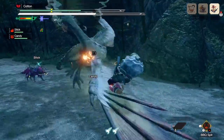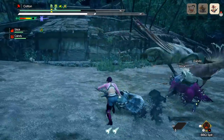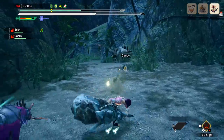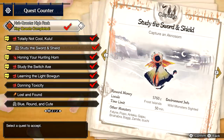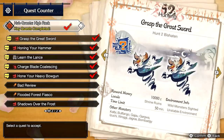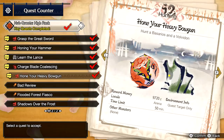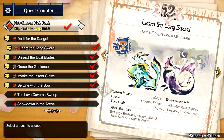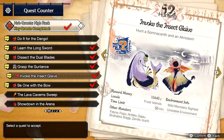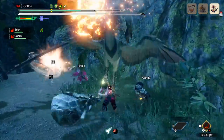I unlocked the skills for all 14 weapons and tried tons of different combinations — iron and bone was definitely the simplest I found. As for quests, at Hub Star Rank 4 you will unlock the switch skill quest for sword and shield, hunting horn, switch axe, and light bow gun. At Hub Star Rank 5, you unlock the switch skill quest for great sword, hammer, lance, charge blade, and heavy bow gun. At Hub Star Rank 6, you unlock the switch skill quests for long sword, dual blades, gun lance, insect glaive, and bow. Meaning no matter what weapon you play, you will have all switch skills unlocked before you reach the final star of high rank.